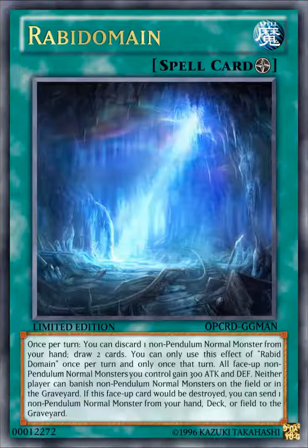All your non-Pendulum Normal Monsters gain 300 attack and defense, so Rabbit Dragon would be at 3250 attack. It also has an Imperial Iron Wall-like effect where neither player can banish non-Pendulum Normal Monsters from the field or graveyard — protecting Rabbit Dragon, Blue-Eyes White Dragon, Red-Eyes Black Dragon, and others. If this card would be destroyed by card effect, you can send one non-Pendulum Normal Monster from your hand, deck, or field to the graveyard instead as protection. And that's everything for the fake support for Rabbit Dragon.